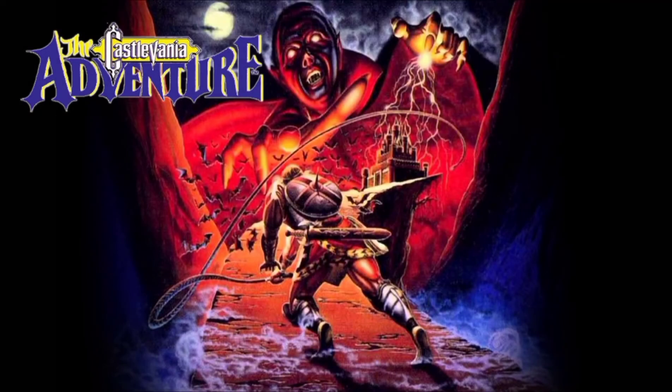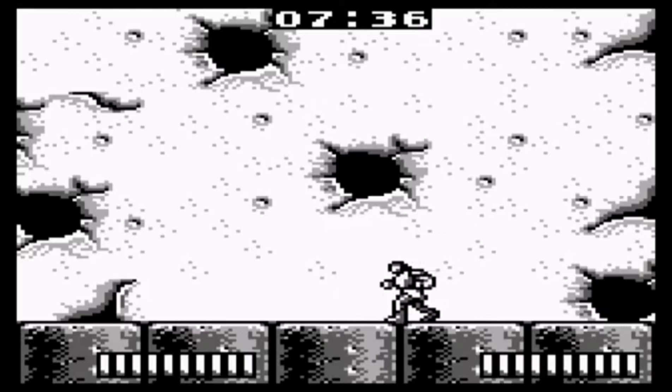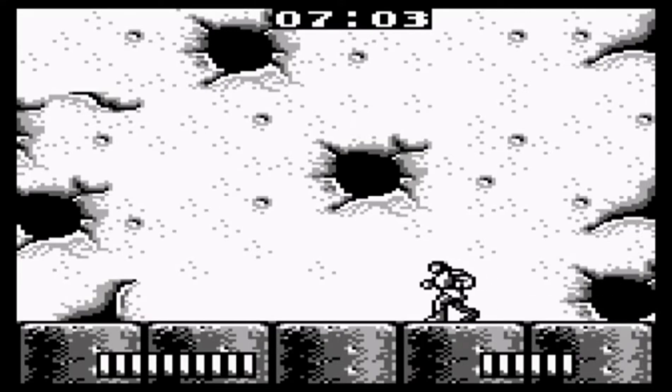The bosses of Castlevania The Adventure are extremely easy and boring to fight. Out of all of them, the Undermole is the easiest. The Undermole will pop out of one of the holes and jump around. They're very easy to kill — in fact, you can kill them before they even leave one of the holes.